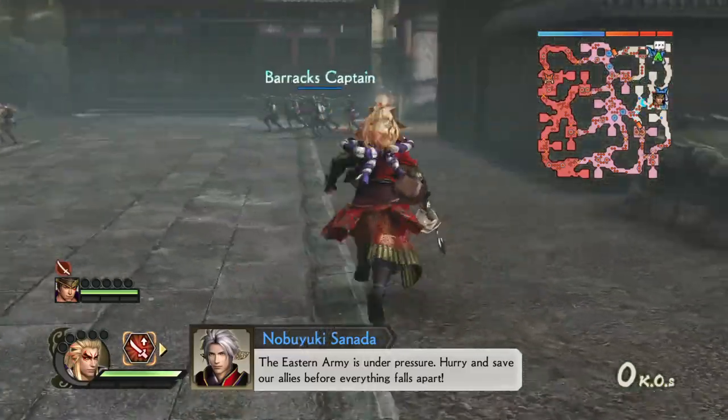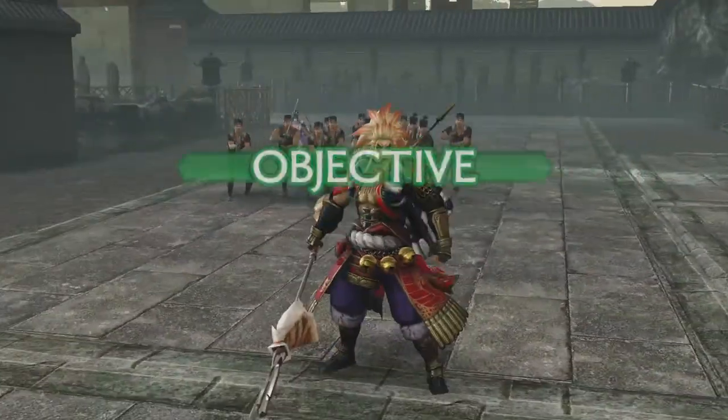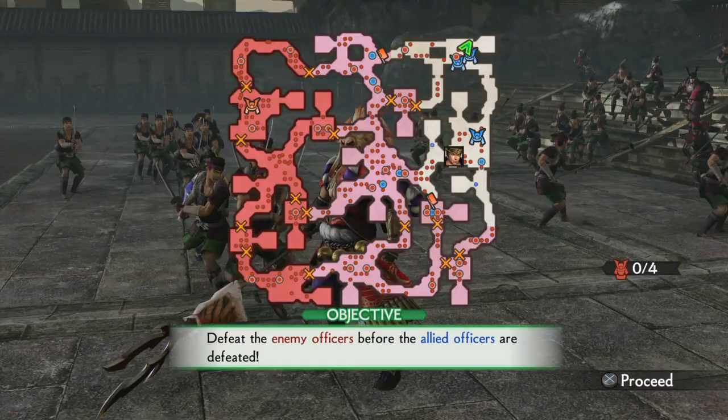Greetings everyone and welcome to another moveset with commentary. Today we have number 48, which is KG Maeda. KG's weapon is called Ogre Horn, and it's a really weird weapon.